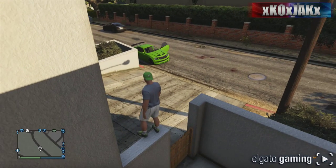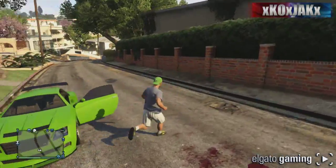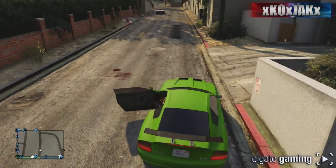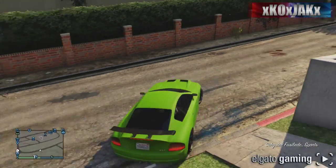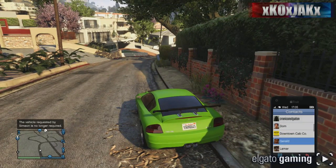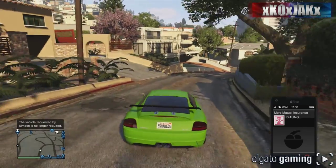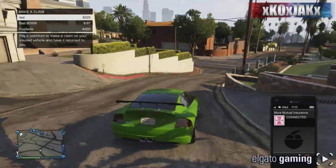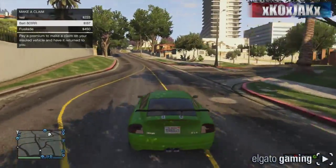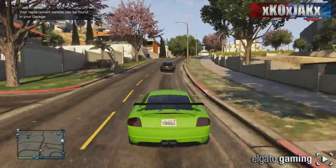When I spammed 'Request your car,' look what he brought me — didn't we just get this impounded? So now we're going to get in and head back to our garage. Before you get to your garage, you need to call the insurance company — so we'll call them right now on the way. The Fusillade is now an option to make a claim on. I look into it and the replacement vehicle can be found in your garage.